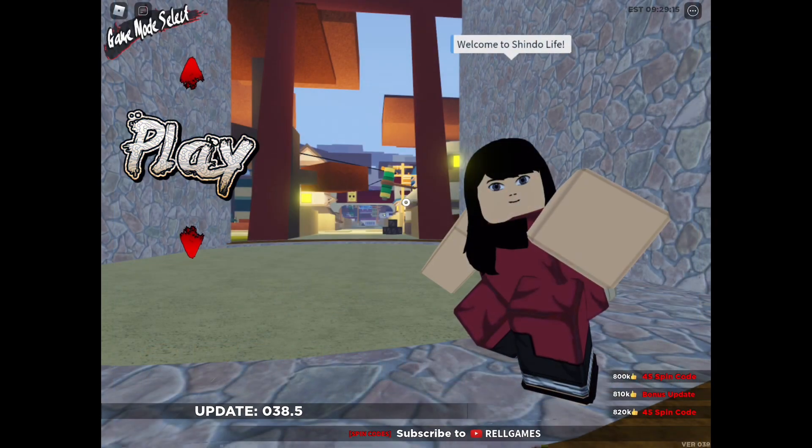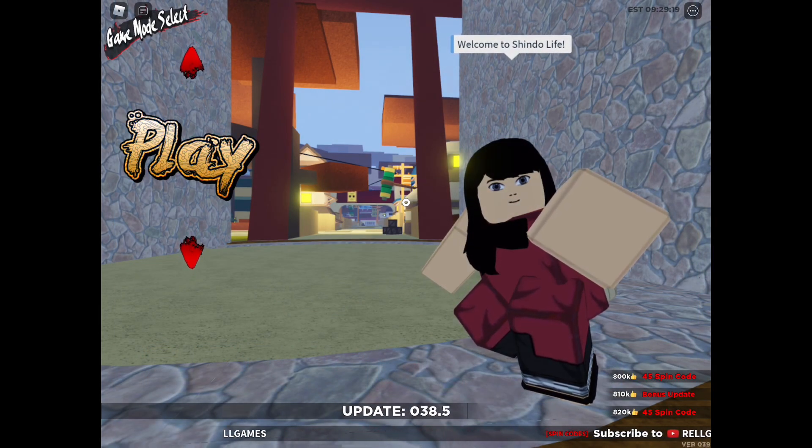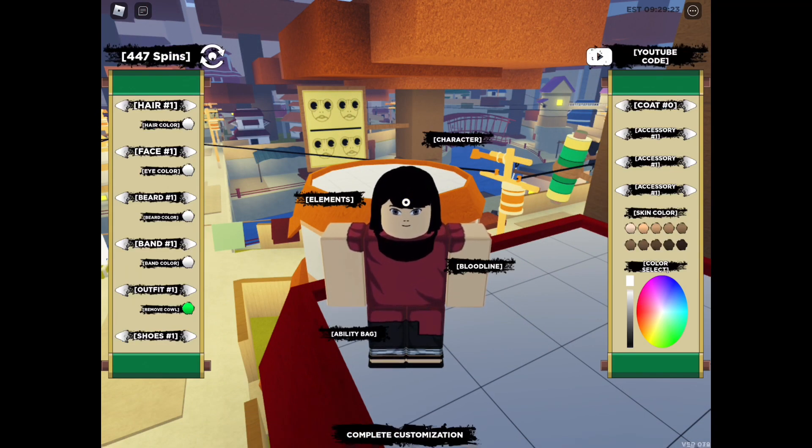To redeem the code, all you have to do is click the arrow on top of the word 'Play' on the left hand corner of your screen, and then click the word 'Edit'. Right now I got 447 spins.